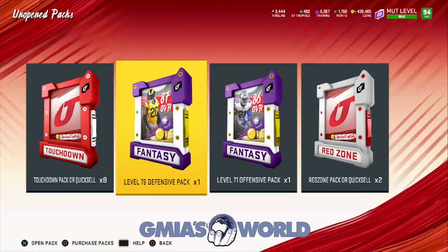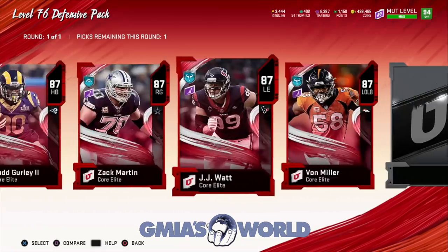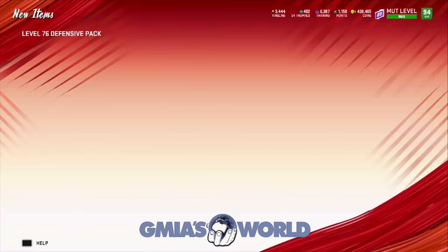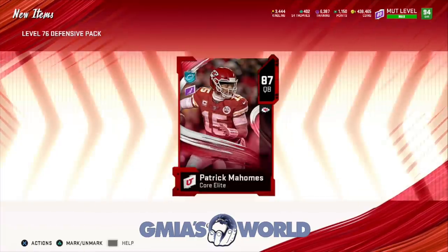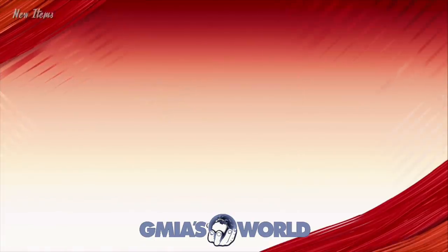We are sitting on a decent amount. We could actually take the Patrick Mahomes out and sell him now to see what we could get for him. Don't we have a Patrick Mahomes? Yeah, we do — Patrick Mahomes, come here. We can sell you right now. I just realized that's why we were holding onto those packs. You're going to get sold — we don't need you anymore.